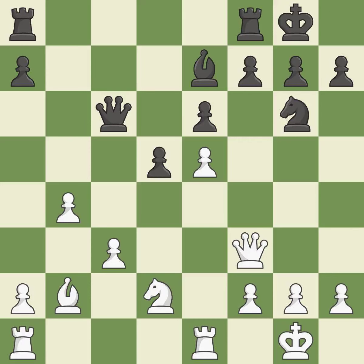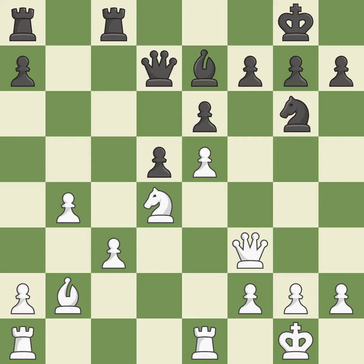This connects the rooks, which helps them coordinate together in the future — it is good. This is a fair move — it is good. This ignores an opportunity to threaten winning a pawn — it is a mistake and a miss. This moves the queen to safety — it is good. This is not the best — it is an inaccuracy. That's not a mistake, but it's not the best move either.